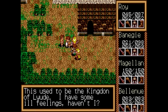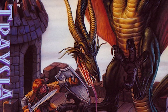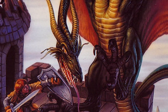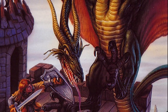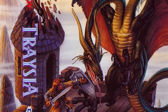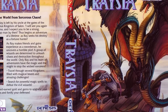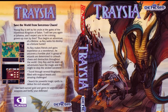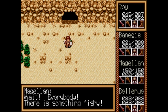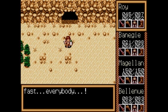Treasia's only redeeming quality is the fantastic packaging Revolution put together for the US release. As far as generic 90s fantasy paintings go, this one's well done. That dragon has more charm than all five of the game's playable characters combined. The action more or less depicts an actual event from the game, and the way the illustration wraps around the box and frames the gameplay synopsis is pretty clever. While the game might be a complete disappointment, the shelf candy makes up for the few dollars you might actually spend on it.